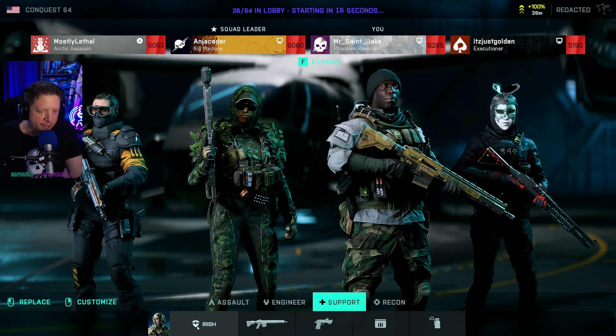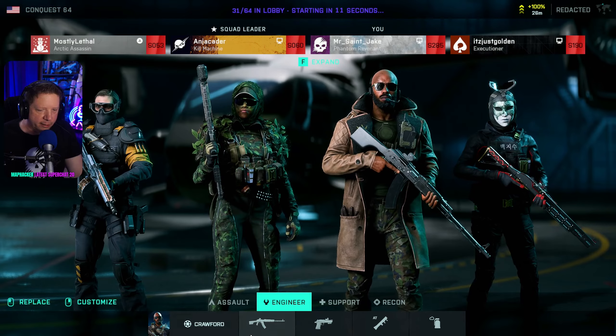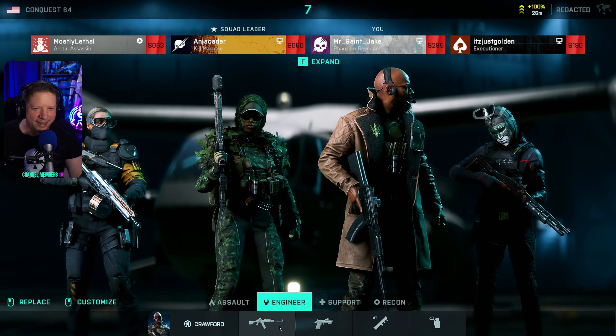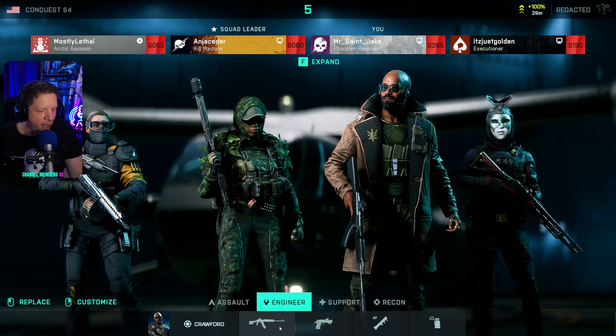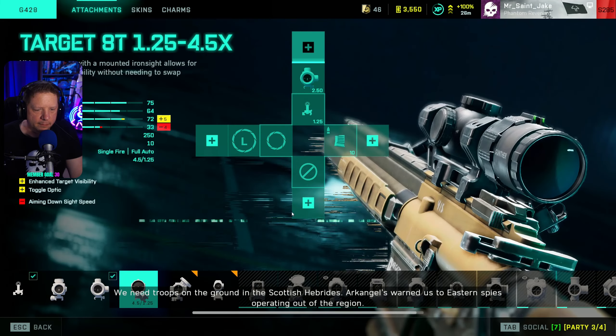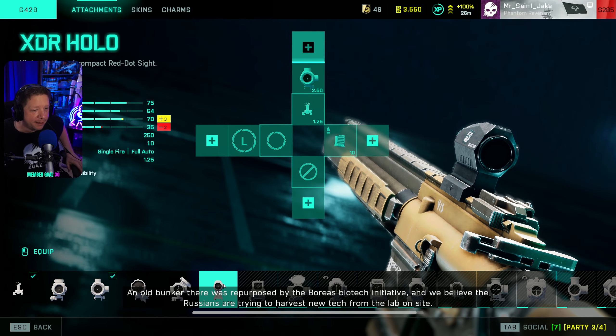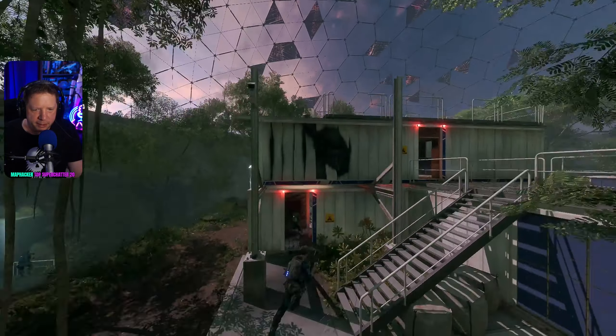Pick the gun that helps with your play style. I'm going to play Crawford just because I like the way he sounds. 'Remember, we come back alive — they don't.' I just don't like when he gets downed and says 'I'll make it worth your while' — what the hell does that mean? Straight to B1, baby.